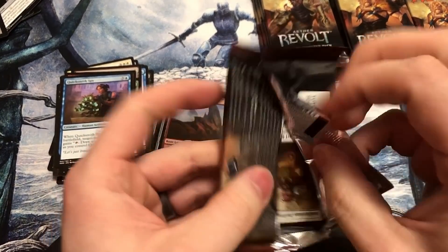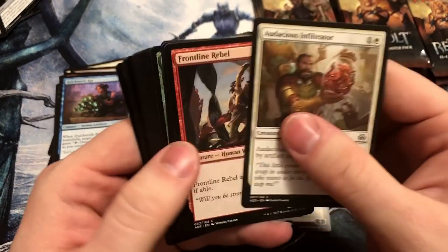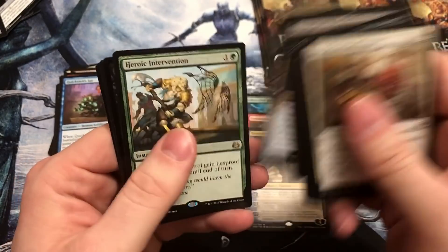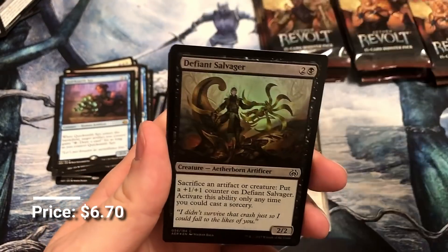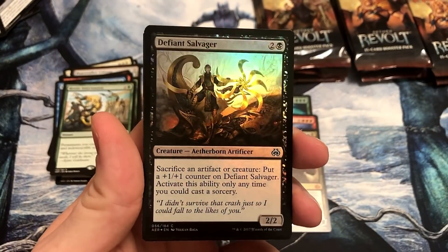I guess now it's shooting this on the 28th of February — it's probably by the time I post this, mid-March. So hey, get on it. Heroic Intervention — another solid one, love having a handful of these for Commander as well. And then a Defiant Salvager.